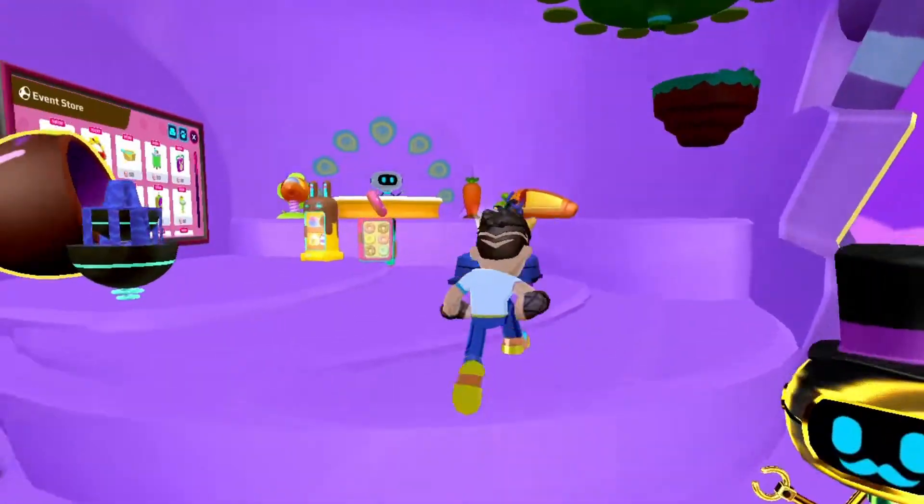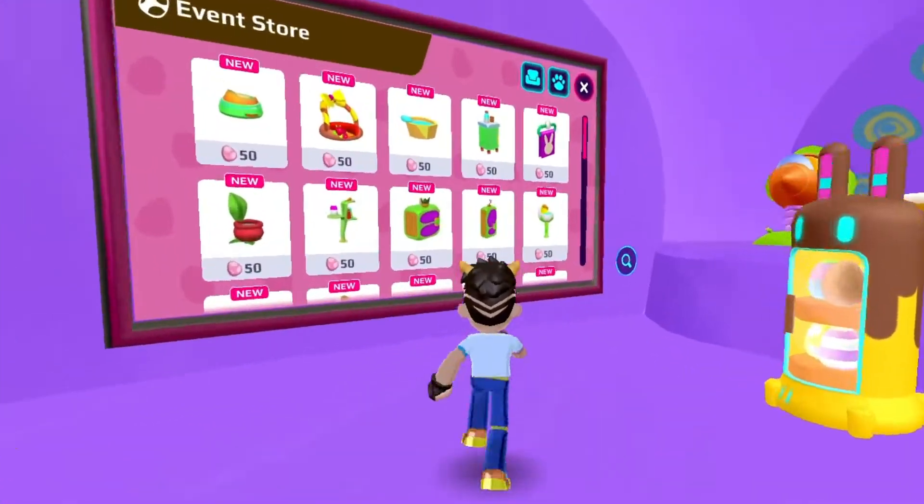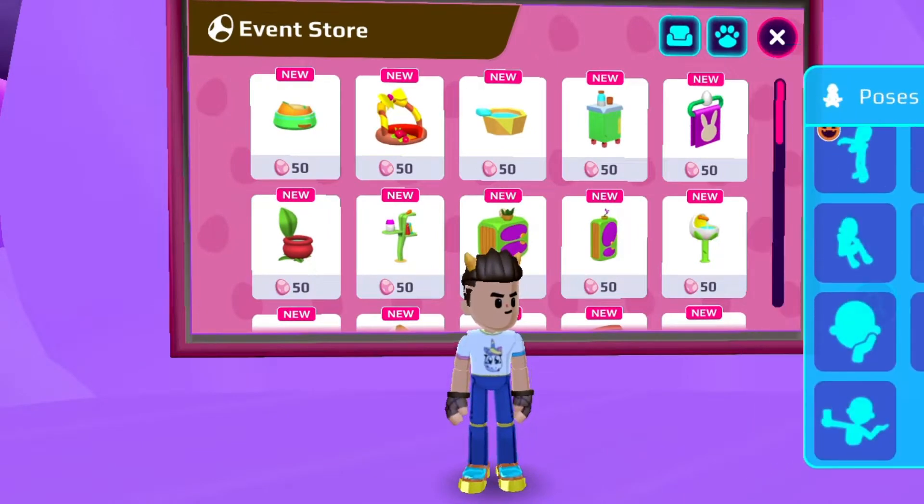2nd tip: try to buy all event furniture in PKXD. Don't forget to buy your favorite event clothes.